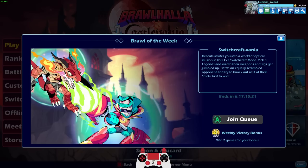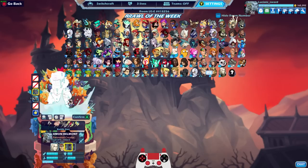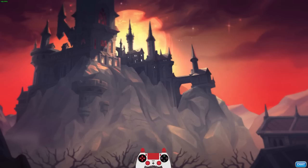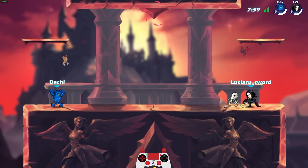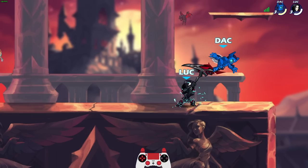Let's try the new game mode - Switchcraftvania! This is a new game mode. I don't really see what it has to do with Castlevania but let's try it out. Let's go Alucard, Simon, and - who else goes well with them? I feel like Volkov does, so let's go Volkov with all black colors. I think the weapons are going to be mixed up in Switchcraft. Oh, we got the new map - yes! It's the Inverted Castle, I love this!